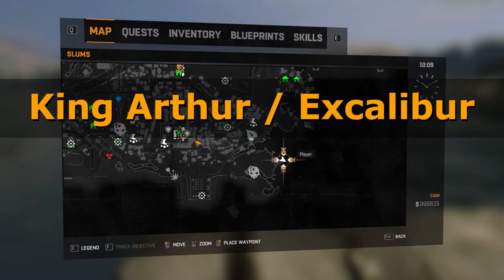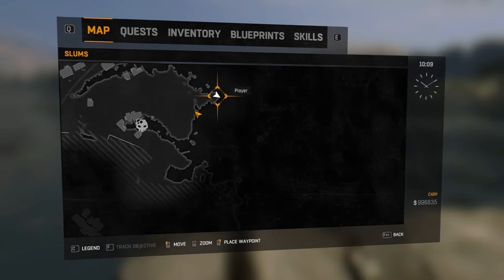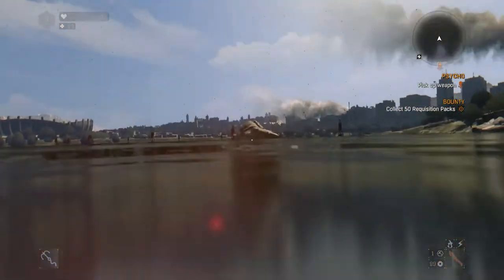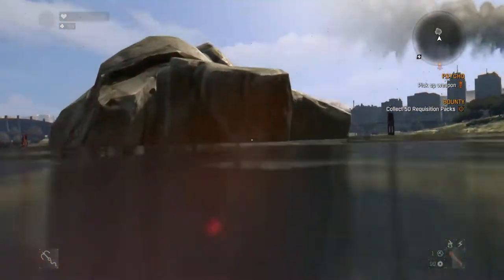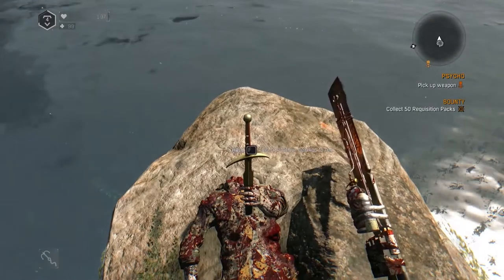The next easter egg, in addition to being a very well known reference, is also the location of a blueprint. At the lower right corner of the slums, you can swim to this small and lonely island. Here you will find the Excalibur, or as it's called in the game, EXP Calibur — a clear reference to the classical story about King Arthur pulling the sword Excalibur out of solid stone.